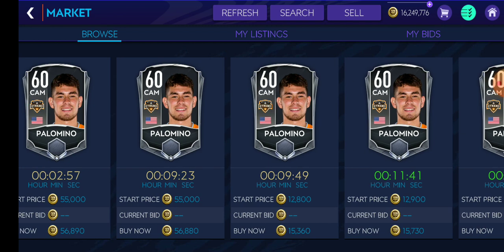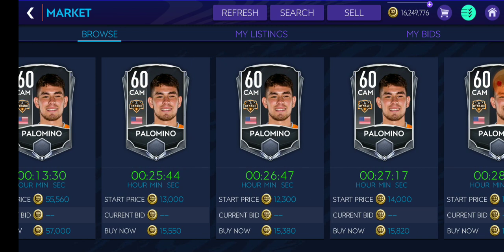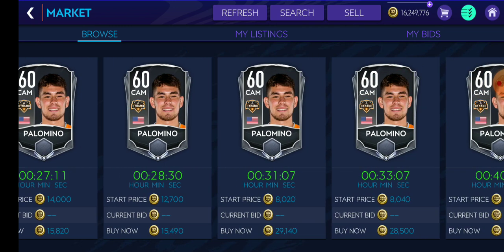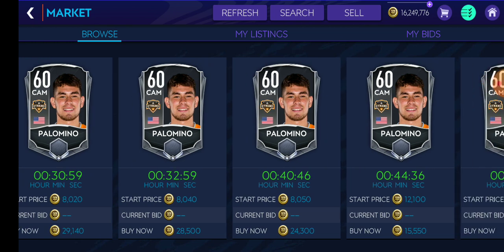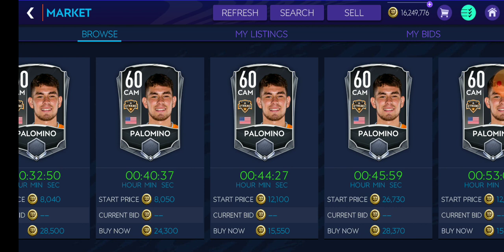So here we are, this Palomino card. Its average price is 15k. In manipulation, what you do is you buy every card of Palomino available in the market and strike the market price up to such a high rate that it buys cards even above 200k. That's what manipulation is, and it's banned by FIFA Mobile because it seriously gives you an advantage over other users.